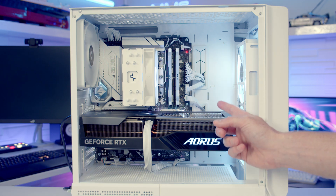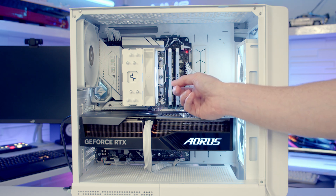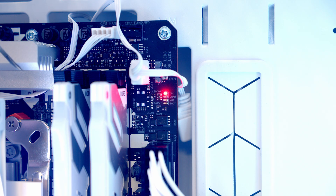My first thoughts on looking at the PC — there are two things drawing my attention. The first is this is RGB RAM and it's not actually lighting up, and we've got one of our debug LEDs illuminated on the motherboard. If I zoom in, you'll see it's our CPU LED that is illuminated.